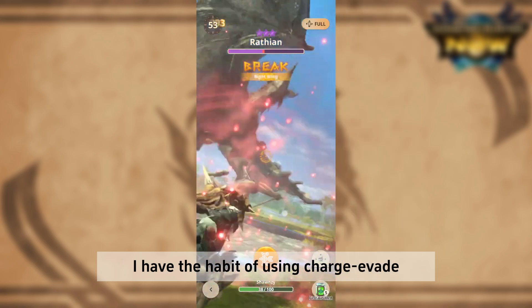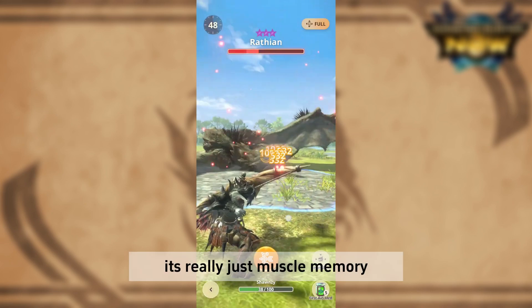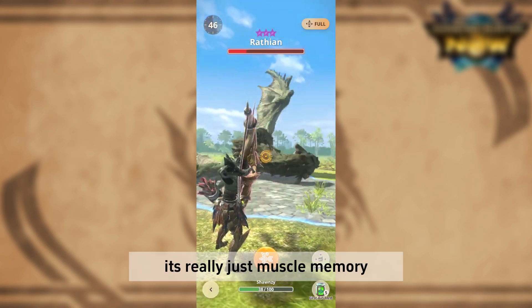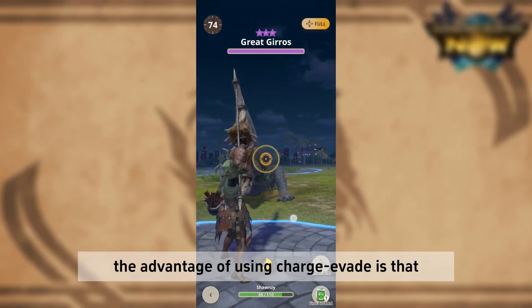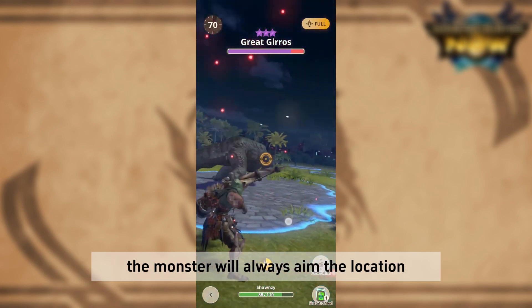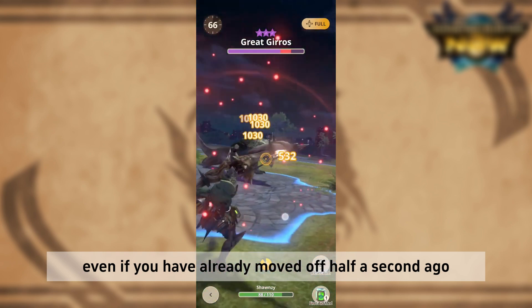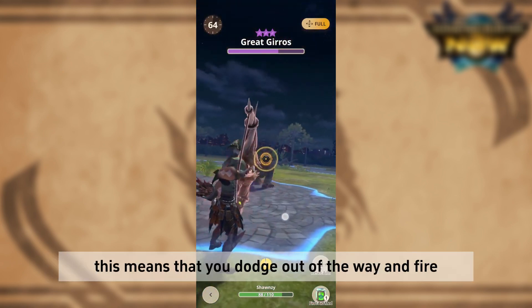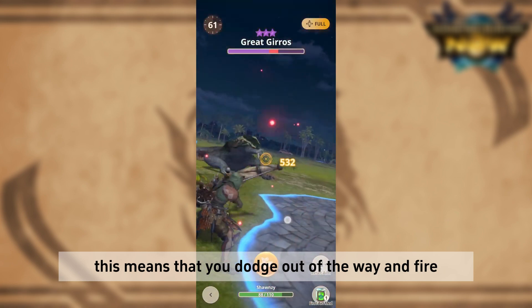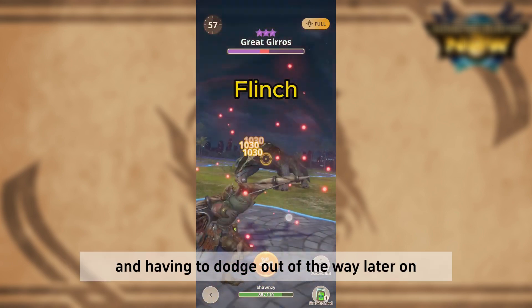I have the habit of using charge evade even if the monster is on the ground — at this point, it's really just muscle memory. The advantage of using charge evade is that the monster would always aim at the location you were initially at, even if you have already moved off half a second ago. This means that you dodge out of the way and fire, instead of firing first and having to dodge out of the way later on.